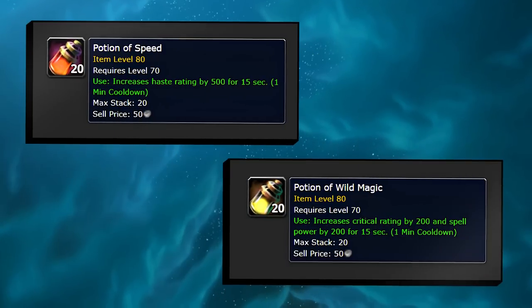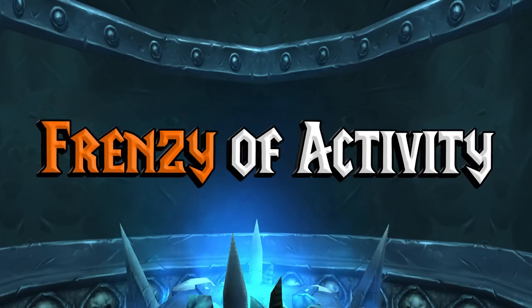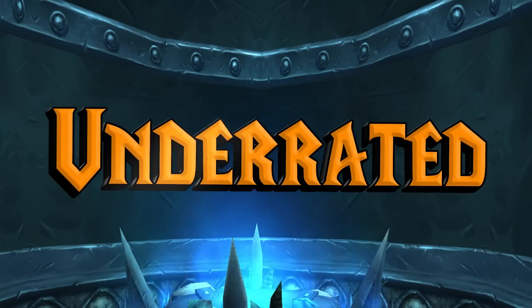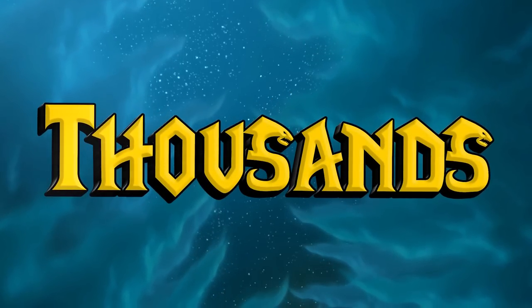Speaking of potions, Potions of Speed and Wild Magic are great to craft and invest in now, because launch week will be an absolute frenzy of activity. I'm also back to enjoying Pygmy Oil crafting, which is an underrated way to profit from alchemy. You get 1.5 Pygmy Oils per Pygmy Suckerfish, so just do the math on prices and you can make a few hundred or even a few thousand gold in profit per day.